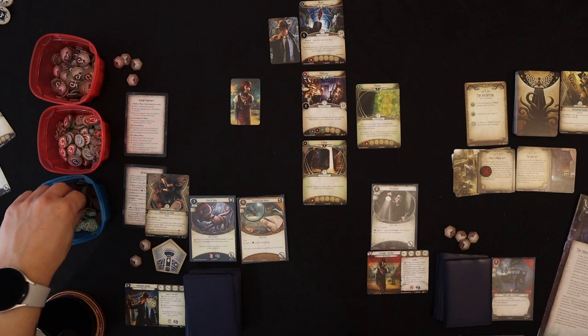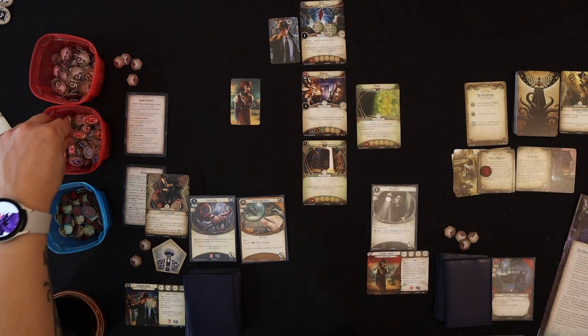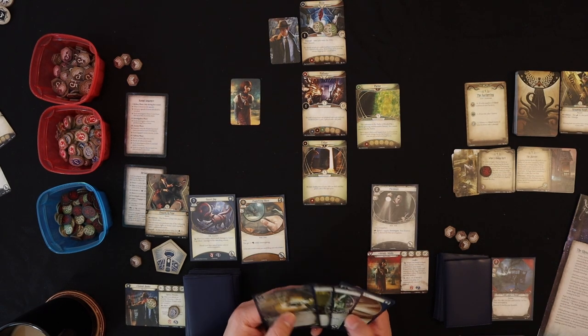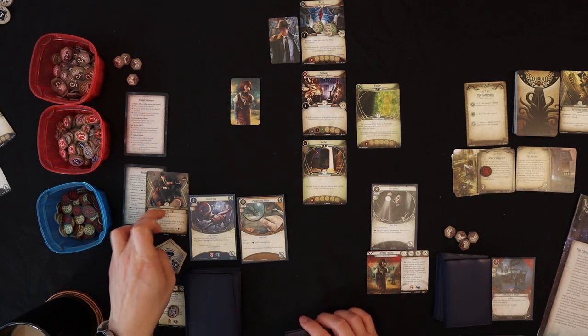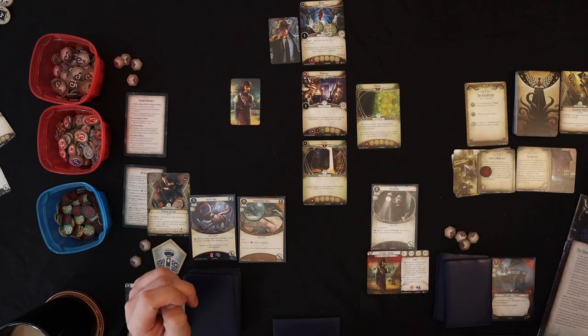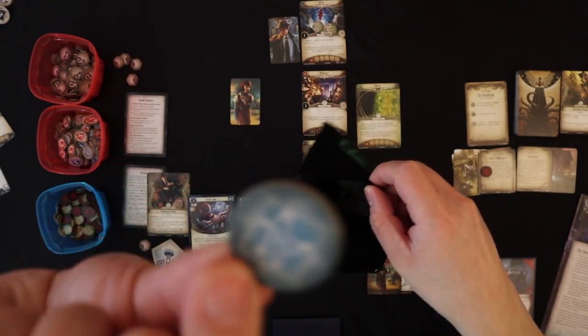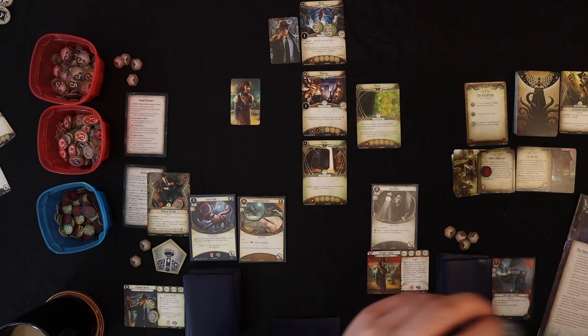Roland moves to the Attic — I flip it over. It requires two times investigators, so four clues. After you enter the Attic, take one Horror. Roland only has five sanity, so that's not great. That cost two actions thanks to Frozen in Fear. Now we use our last action to investigate — with the Magnifying Glass, I'm at four Knowledge versus shroud one, so four to one. We draw the special token — Roland's special ability means plus one for each clue at the location, giving plus four. It would have succeeded even with minus three, so we grab a clue. One more needed to unlock the Barrier.